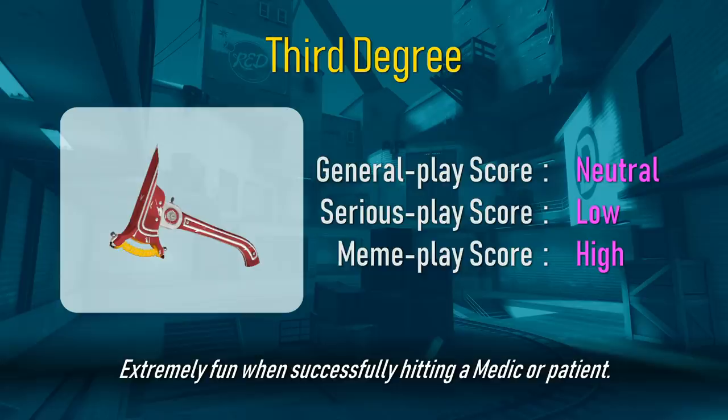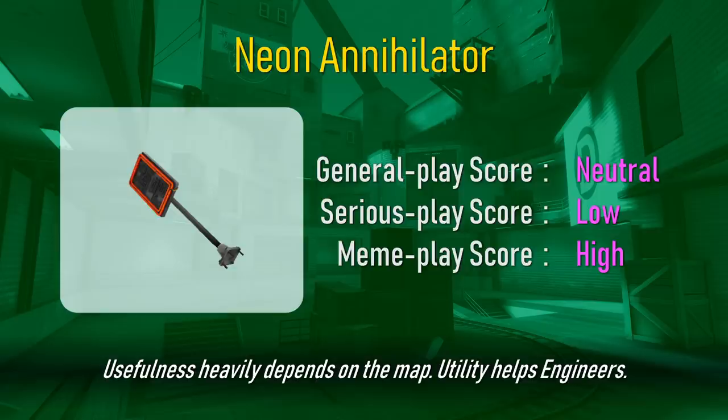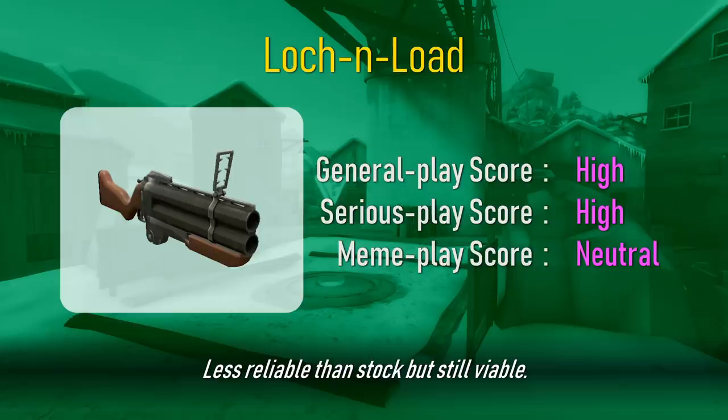Flamethrowers are always better. Originally had unlimited duration afterburn. Extremely fun when successfully hitting a medic or patient. Usefulness heavily depends on the map. Utility helps engineers. Become sassy AF. Item description is apt. You call it spam, I call it suppression fire.